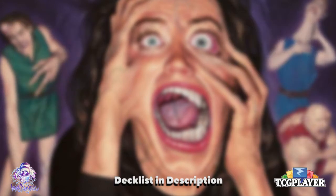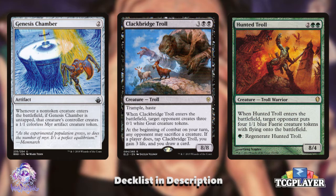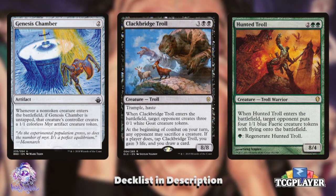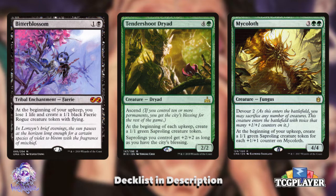Our main objective with the deck is to create creature tokens for ourselves and our opponents, then kill those tokens. With or without Grismold, that's how we're going to win. Included in the list are cards like Genesis Chamber, Clackbridge Troll, and Hunted Troll, which all make creature tokens for our opponents. These small creatures are barely obstacles for Grismold, and since he innately has Trample, they won't even be able to chump block him well. We also have ways to make ourselves tokens, ranging from Bitterblossom to Tendershoot Dryad to Mycaloth — either gradual payoffs triggering on upkeep or big bursts of creature tokens.